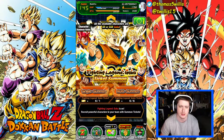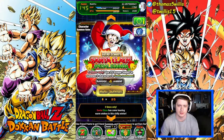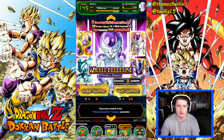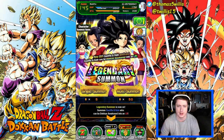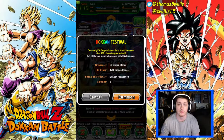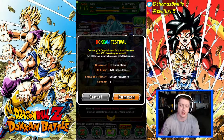There's nothing else I really want to summon on here. Maybe the universal level soccer just for Bergamo, but we might not need to do that. Anyways, let's do the 30 cost first and we'll go from there. Keep in mind this account will be up for giveaway, so be on the lookout for that.